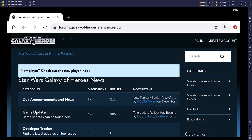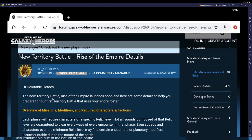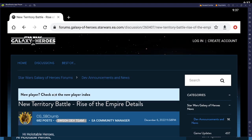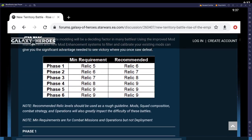I want to go through the dev announcement on the forums and talk about the Rise of the Empire. There's a lot to unpack here. The first thing everybody's going to see is the minimum relic requirements for each phase — relic 5 all the way up to relic 9 in phase 6.